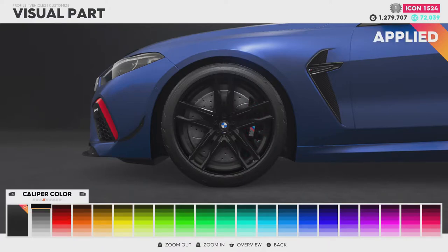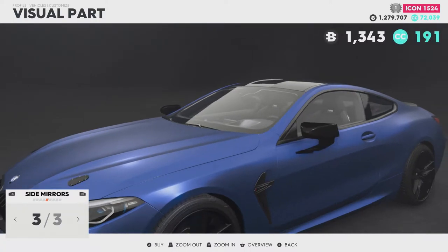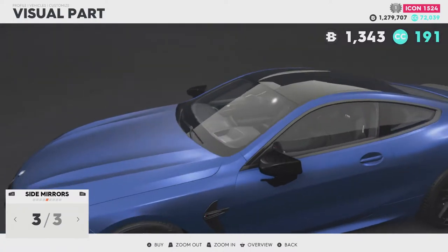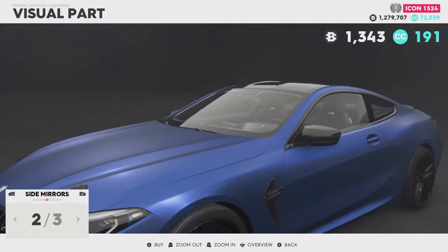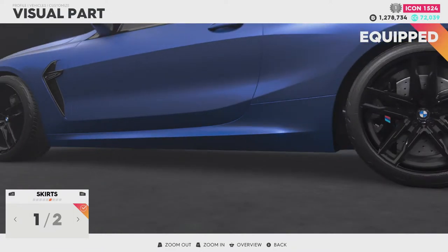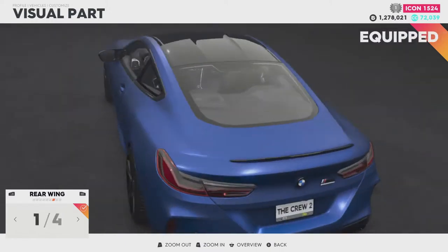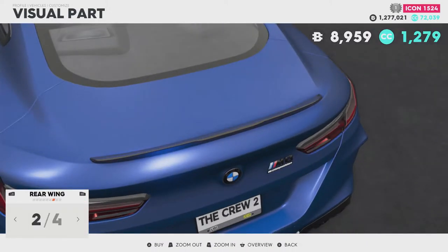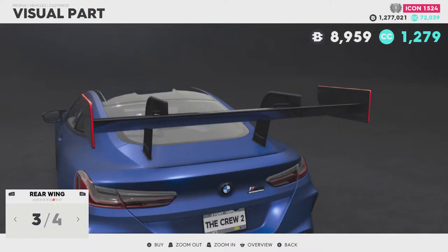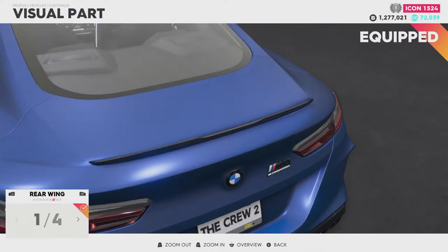Let's go with some black calipers on this one to show off that little M badge. Side mirrors — we've got black, carbon, and those spaceship-looking things. I'm going to go with the regular wing mirror. Skirts — we've got the regular and the M Performance. Let's go with the M Performance. Rear wing — we've got the little subtle OEM, carbon OEM, the black panther special, and a carbon black panther special. I'm going to go with the little teeny carbon one.